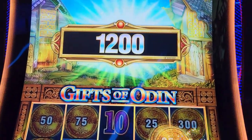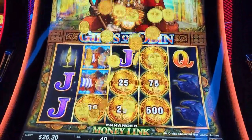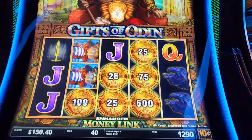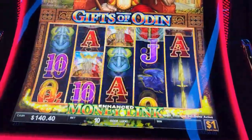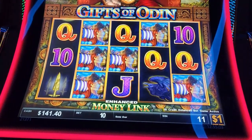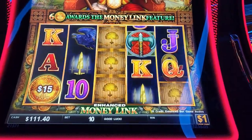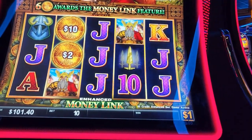Alright, cool. Let's do five spins at a dollar, and we'll come back with a little bit of our money that we lost on the other machine. Ready? Come on, three more — oh! One more spin and last spin. Alright guys, that was Gifts of Odin, we'll see you on the next one. Let's go.